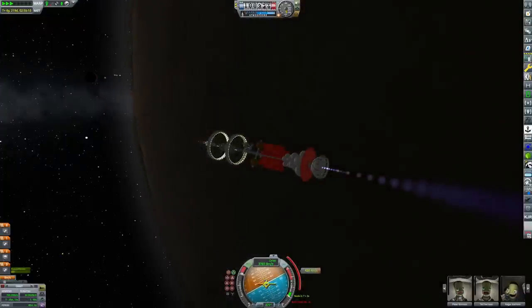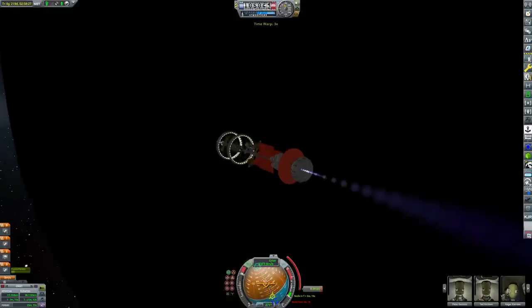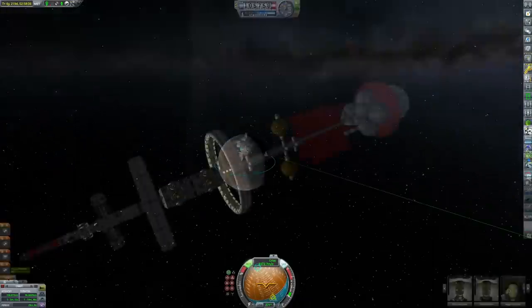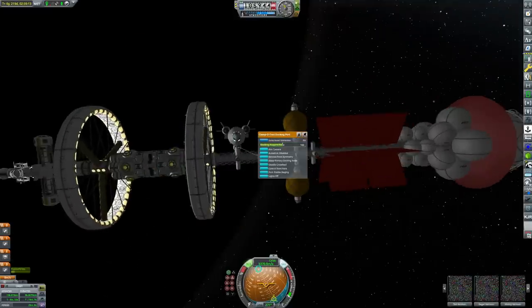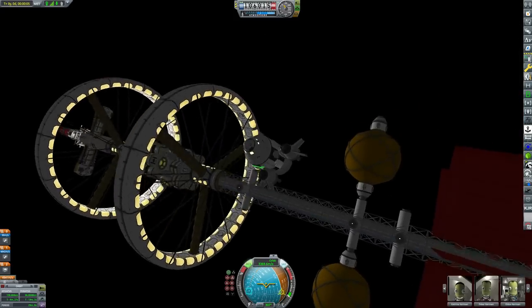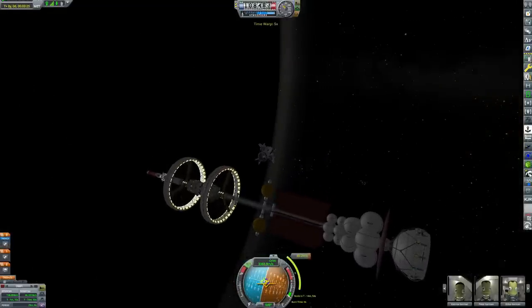We didn't bring a rover or really any life support tanks on the lander, so the Kerbals can only spend about seven days or so away from the Clark. No massive expeditions - we're literally just visiting each planet so I can have a look at them, landing on each of them, and planting a flag just so we can say that we have.